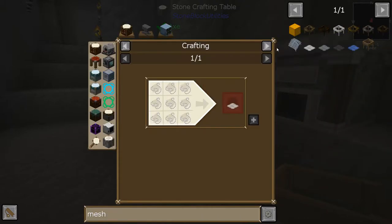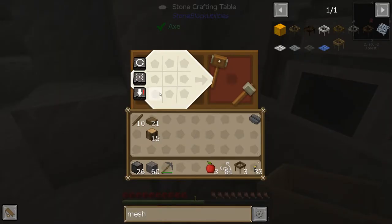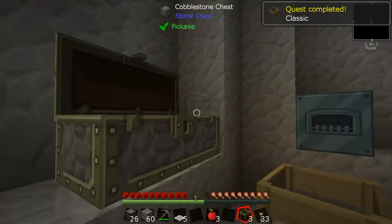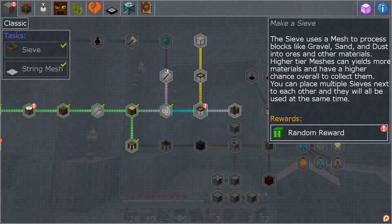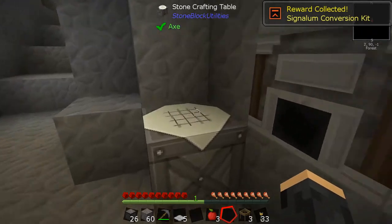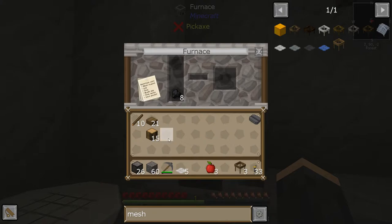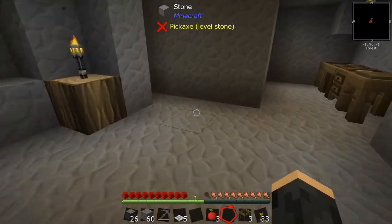That will start giving us things we can make meshes out of in future. We've got a string mesh and we get a signal of conversion code, which is amazing — we can use that to great effect. It's one level below the highest but it's going to make at least one machine really good. I don't think we need any more charcoal for now, so let's place these sieves in the world.